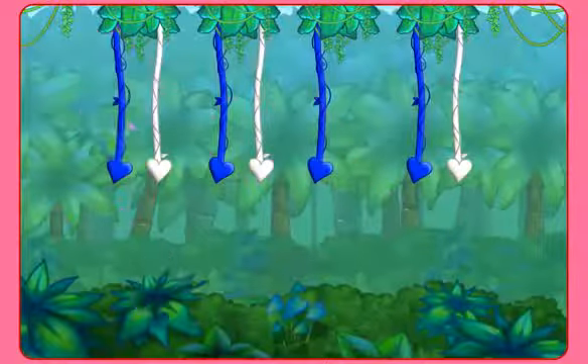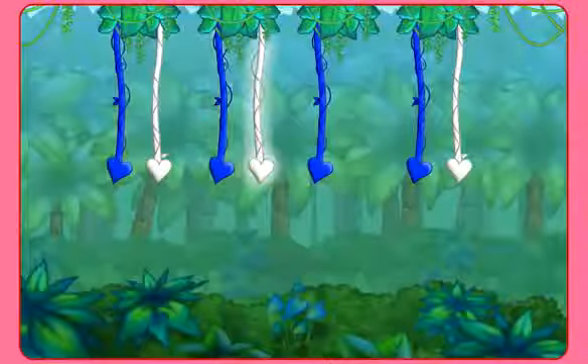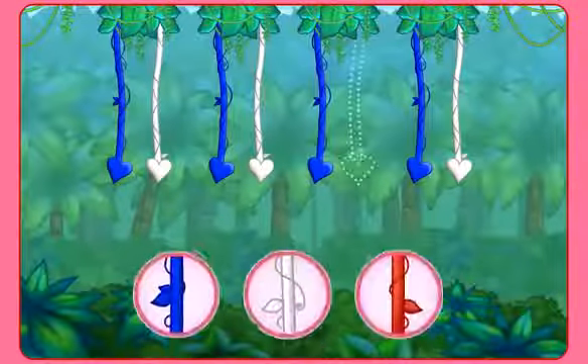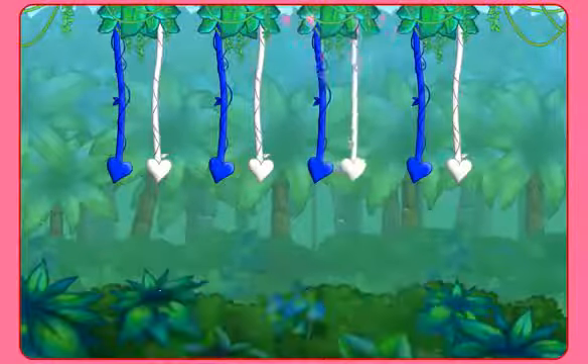Here's the pattern: Blue. White. Blue. White. Blue. What color's missing? Click on the colored vine. Click play. Start exploring. A white vine!